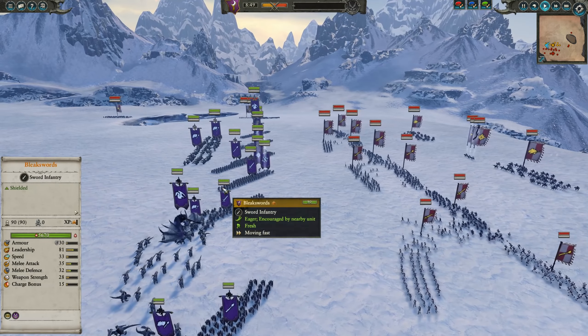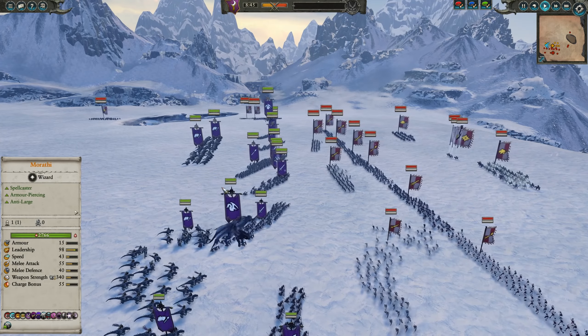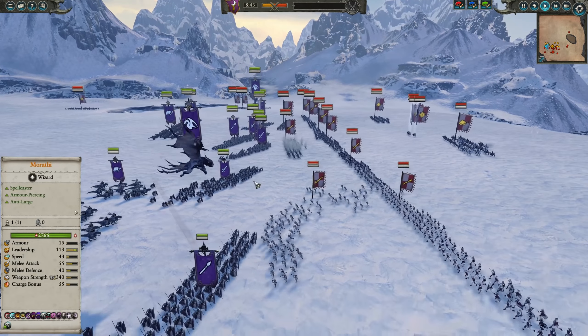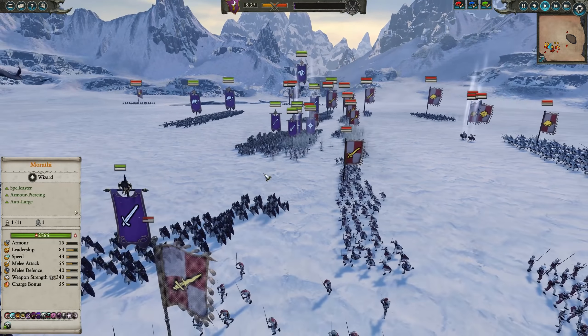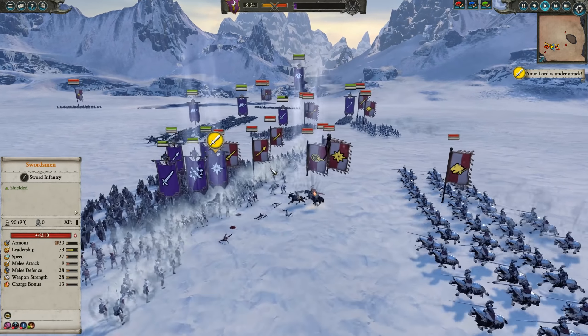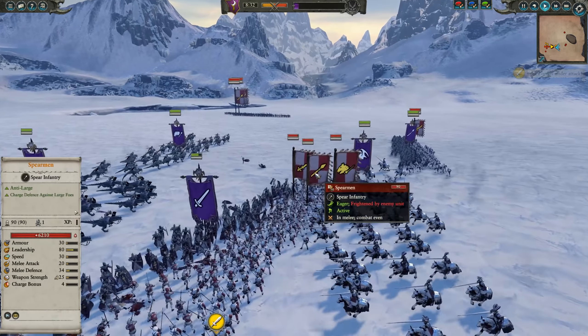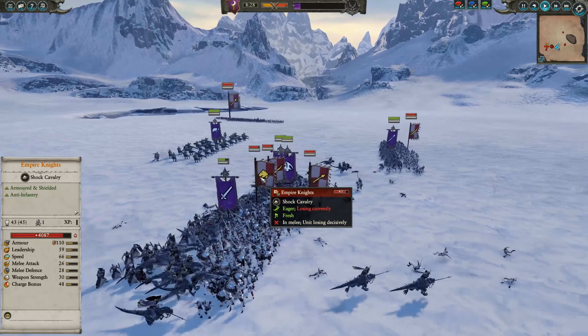I've played against this opponent before, and I've played against others similar to him who really like to tank up on Empire Knights against factions like the Dark Elves. They think the Dark Elves will come expecting Demigryphs, so they bring cavalry that's really good against Dark Elf infantry. In this case, my opponent's trying to use it through his own infantry, and I'm going to counter that with some of my own.